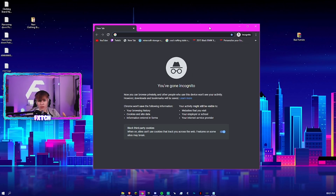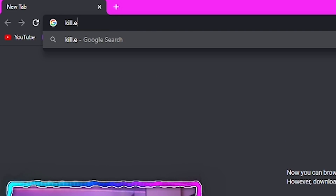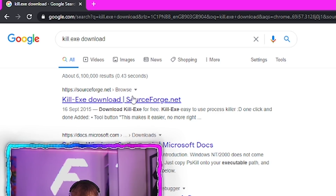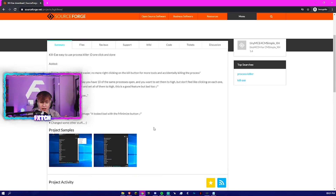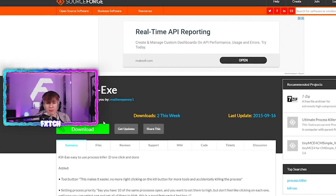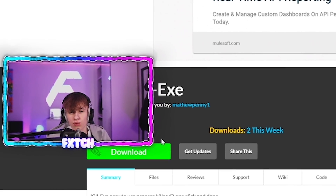Also linking to processes and services, I'd recommend you use an application which completely kills all the unwanted ones. Just go on Google and search up kill.exe download — it should be the top result from sourceforge.net. Make sure you go on the right one so you don't download anything dodgy. This is completely safe — it's an executable file which basically just kills every single service and process running in the background when you run it.